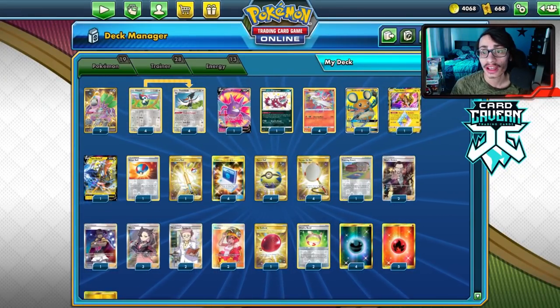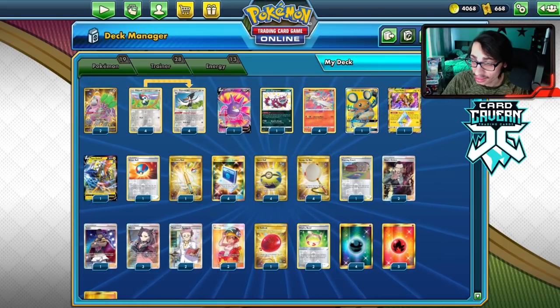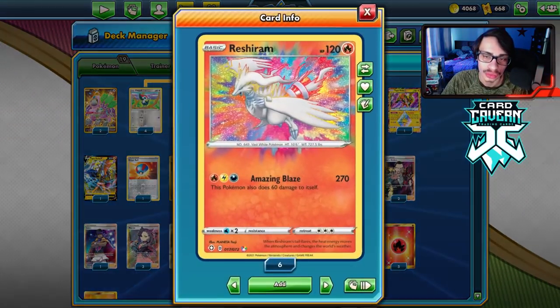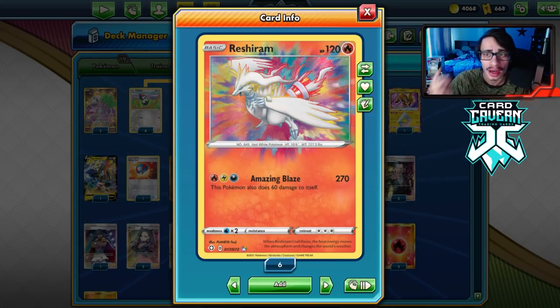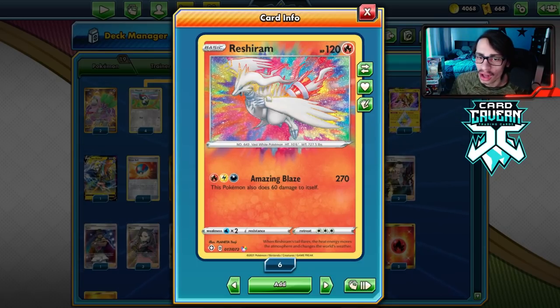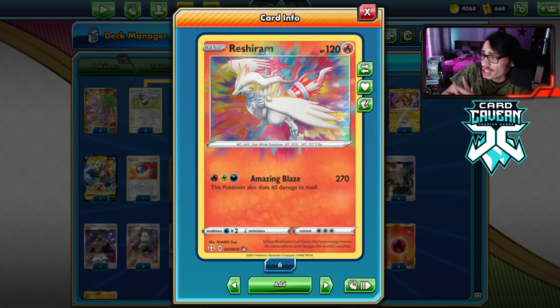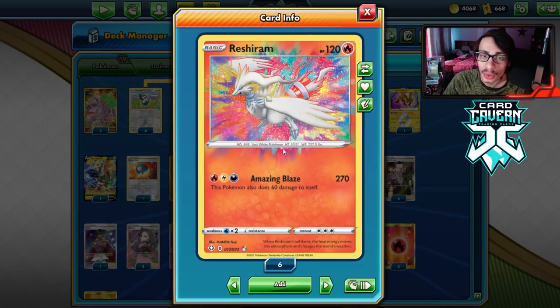Welcome back to a brand new PTCGO Shiny Fates video. Today we're taking a look at what I believe is the best amazing rare card - Reshiram Amazing Rare. This card is really cool and really strong. For three energy you do 270 damage, which is pretty solid. 270 damage knocks out pretty much any tag team except ADP, but we do play Goon and Vitality Band so you can hit ADP really hard with Amazing Blaze.